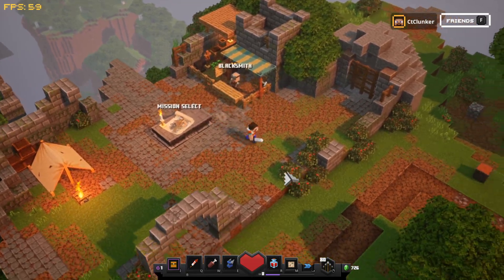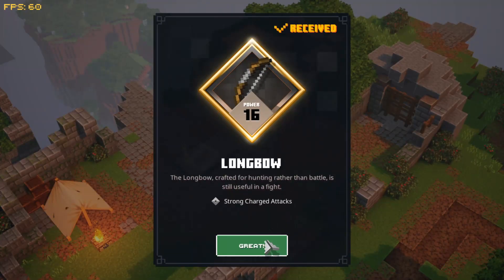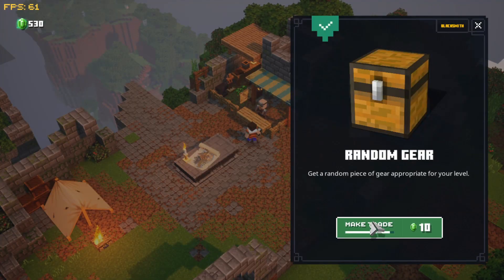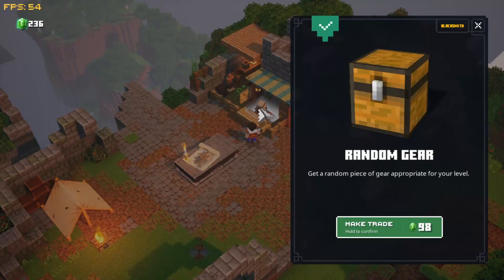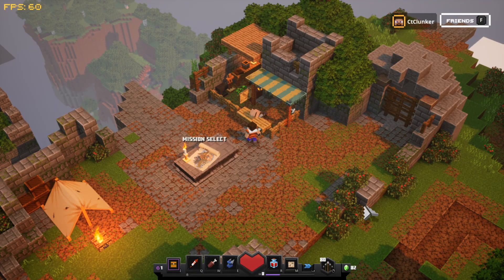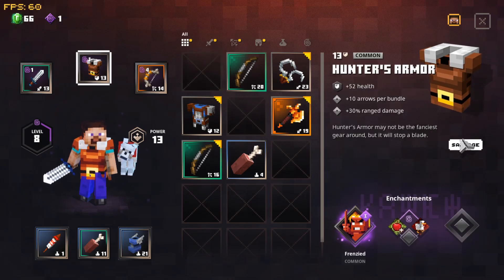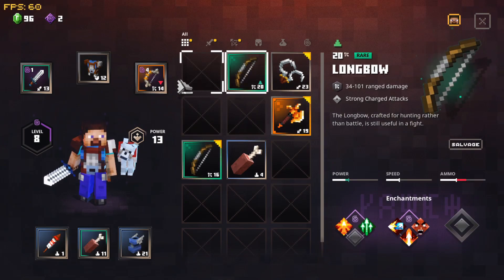I'm not gonna salvage this item - let's see what gear we can get. I'm gonna use all my emeralds. Oh, I haven't seen that axe before - that's new. Scale Mail - amazing, I'll take that! Sickles are an amazing weapon. Wolf Armor isn't that good - I already know I want Scale Mail so I'll salvage the wolf armor.